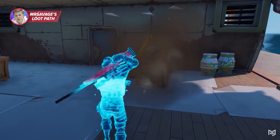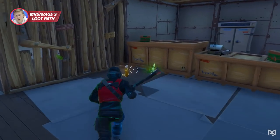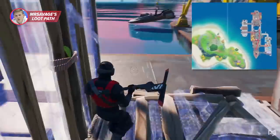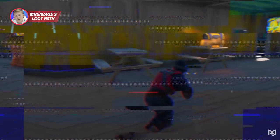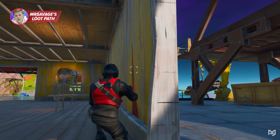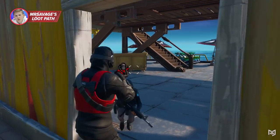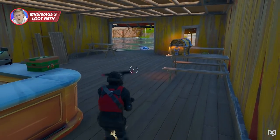There are five slurp kegs you can pretty much guarantee with this path — two here and three more just down the hall. To conserve potions, hit these to fill up your last 50 shields. Next to those slurp kegs are more noms boxes. From this room, exit to the right and place a cone to break the vent for another chest. Savage then heads back to break the ceiling for another chest. In the restaurant, Savage leaves a chest unopened and uses it as bait to eliminate the enemy player — very smart!